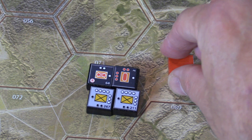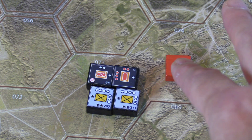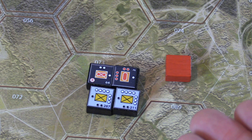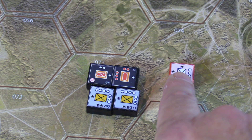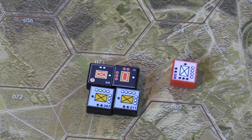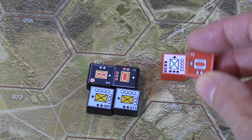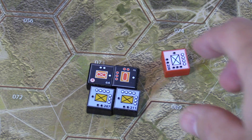I'm going to show how that hasty attack would work. Since I've always played solitaire, these are all randomly placed on the map. I don't know what this unit is, nor its strength — you always turn the block the same way, strength toward the player. The rules say face the strength toward the player. The strength of this randomly selected unit is going to be one. Sometimes you flip a unit and it's already basically killed — if that happens, you automatically flip it to its weakest position.